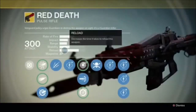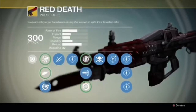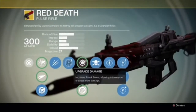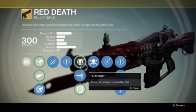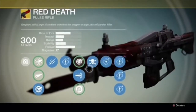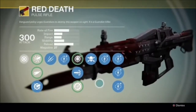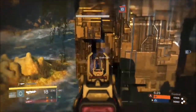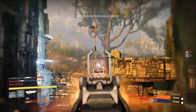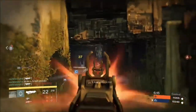Looking at this gun's skill tree, it's got the Unflinching ability where when you're shot at, your character doesn't flinch as much, so it's easier to shoot at enemies. It's got a modifier to enhance aiming speed, Staggering Rounds to flinch opponents, and a perk to switch weapons faster — which I don't ever use, so I can't really comment much on that.